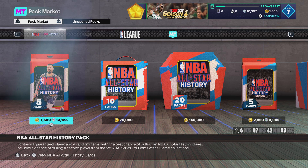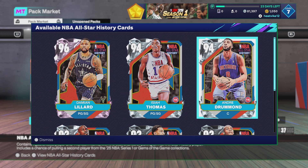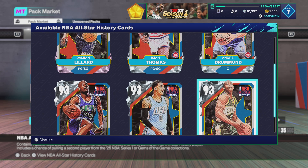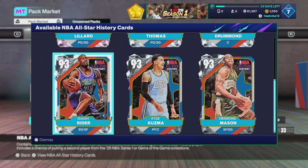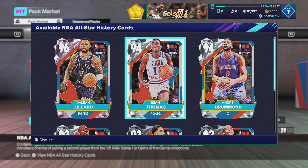How's it going today guys, back here with another video. Today we're going to be opening up some of these new NBA All-Star History packs in NBA 2K25 MyTeam. These packs just dropped today. It's kind of a bit of a subpar set — Damian Lillard is going to be pretty good but unpullable, and then we've got Isaiah Thomas, Andre Drummond, Desmond Mason, Kyle Kuzma, and Isaiah Rider. Kyle Kuzma and Desmond Mason will be pretty good cards.